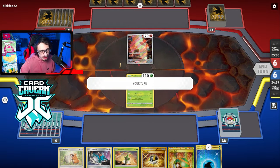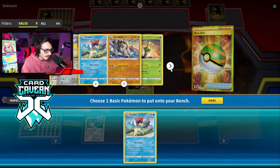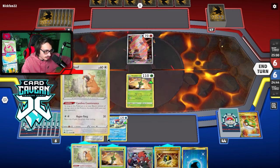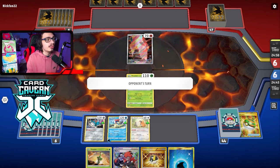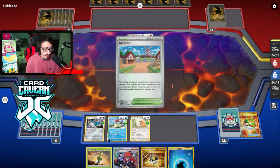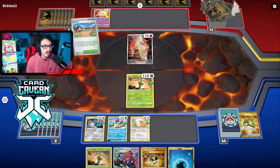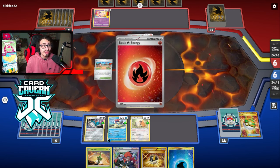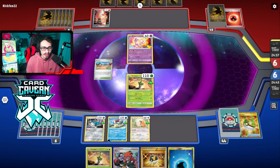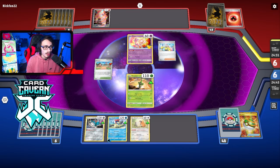Match 2 against Charizard — probably the second best matchup behind Roaring Moon. We have a pretty good start. We can grab Keldeo, Terrakion is in the deck, Cobalion — all the Pokemon are there. We can even get an Energy on Keldeo turn one. This is a really good hand. We can take a turn one KO. The nice thing about taking an early prize against Charizard is that if they go Radiant Charizard late game, you can knock that out with Keldeo.